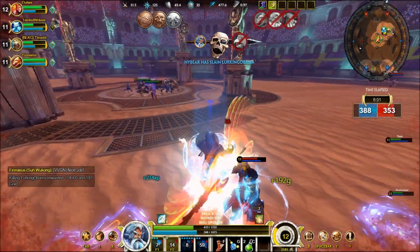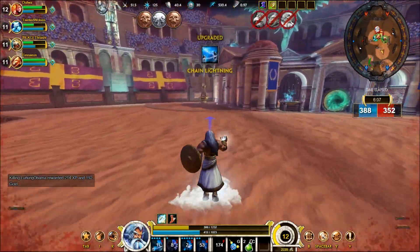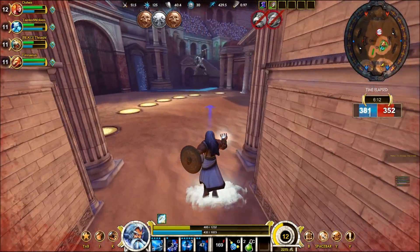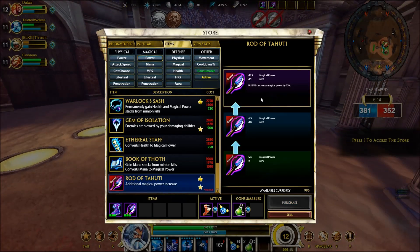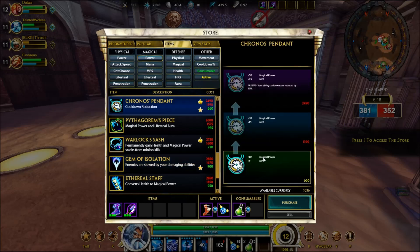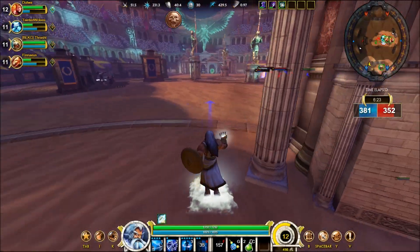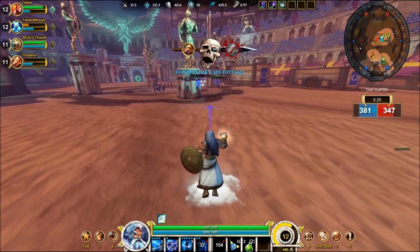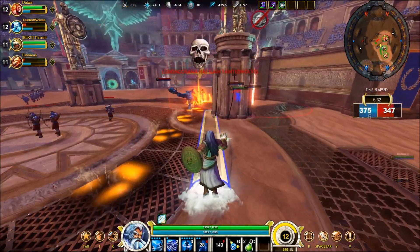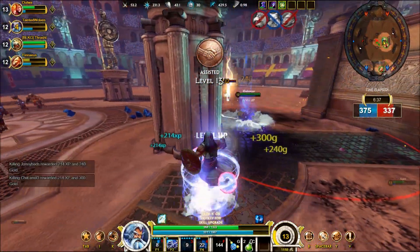There's a third kill - we just get the charges, get the Detonate Charge off. Remember to pop our shield and get out of there when low. There's no teamfight going on, no one to save, so just back out, spend our gold, get our health back. We get stage three of the Rod. The Gem of Isolation - whenever you hit an enemy with an ability, it slows that enemy for a few seconds. And on Zeus with Detonate Charge, Chain Lightning, and our ultimate, we have a lot of abilities hitting a lot of people, so that slow is going to be put to great use.